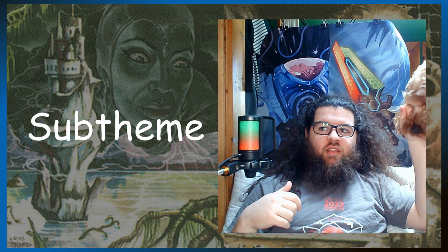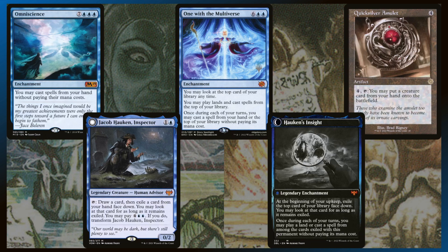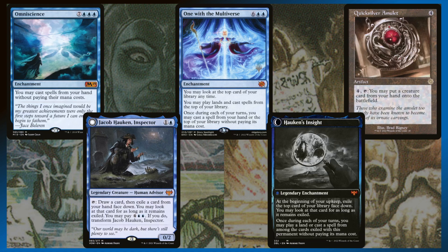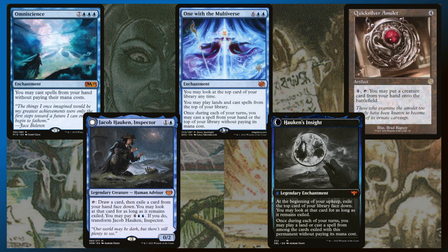Because we have such big mana-intensive creatures, the sub-theme of the deck is cheating them out — either putting them into our graveyard and reanimating them, or just cheating them out of our hand. These are all cards to cheat the big creatures out of your hand or the top of your library to the battlefield. Omniscience, One with the Multiverse, and Quicksilver Amulet can all cheat something out of your hand. Quicksilver Amulet and One with the Multiverse can only do it once a turn, but Omniscience for 10 mana lets you cast all of your spells for free. One with the Multiverse also lets you play lands and cast spells from the top of your library.